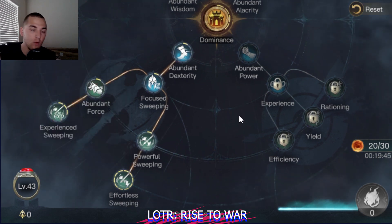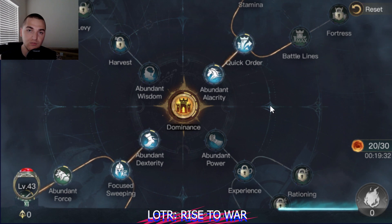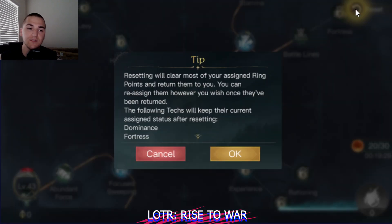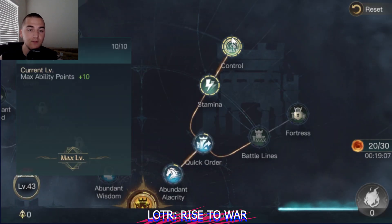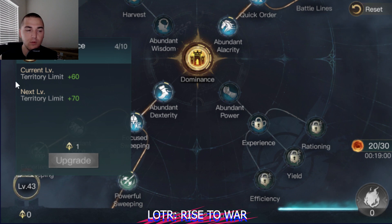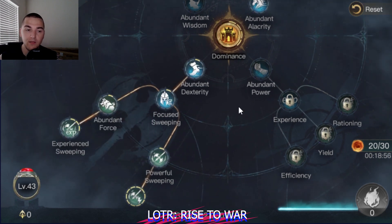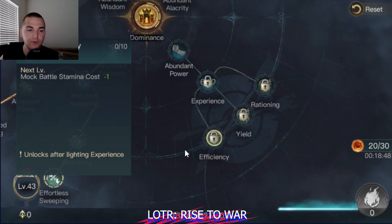Once you get to the point where you're capturing 200 to 230 power tiles, it's time to start thinking about the reset button. This will be somewhere around day 5, 6, or 7 — towards the end of the first week, when you'll probably have your first 200 power tile. Once per day you can hit the reset button and get your points back. Some points in the dominance, fortress, control, stamina, and battle lines trees will not be refunded — you'll still keep your 10 points in control, your 10 points in stamina, and your points in dominance. What you will be able to do is refund all the points you've put into the sweeping tree and drop down to grab the experience, yield, and efficiency trees for mock battling.